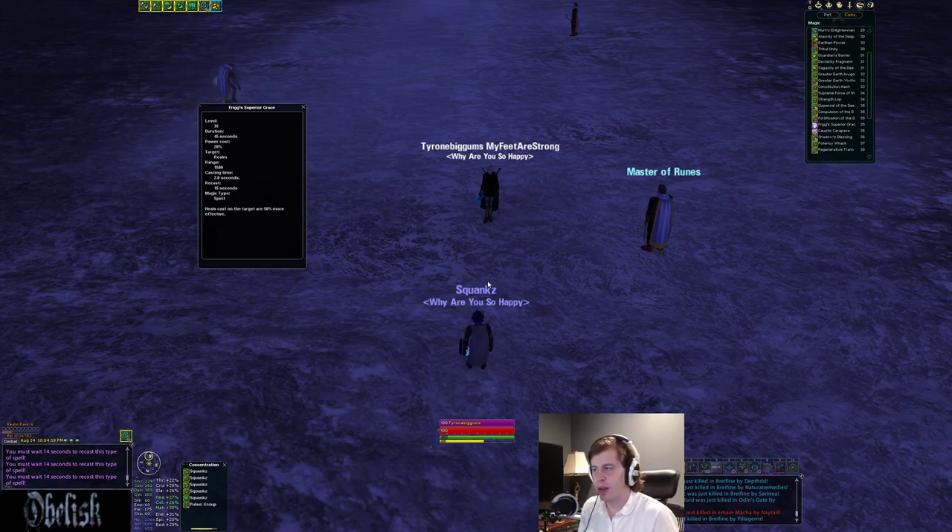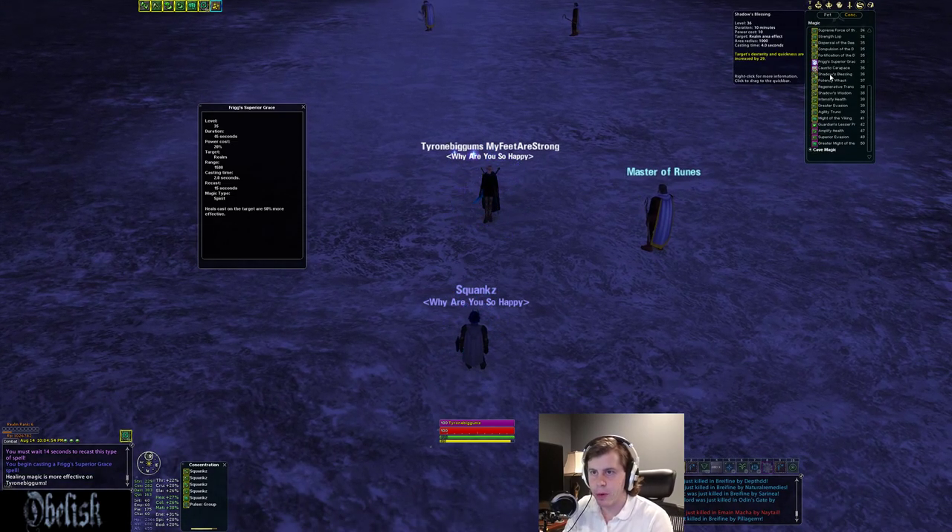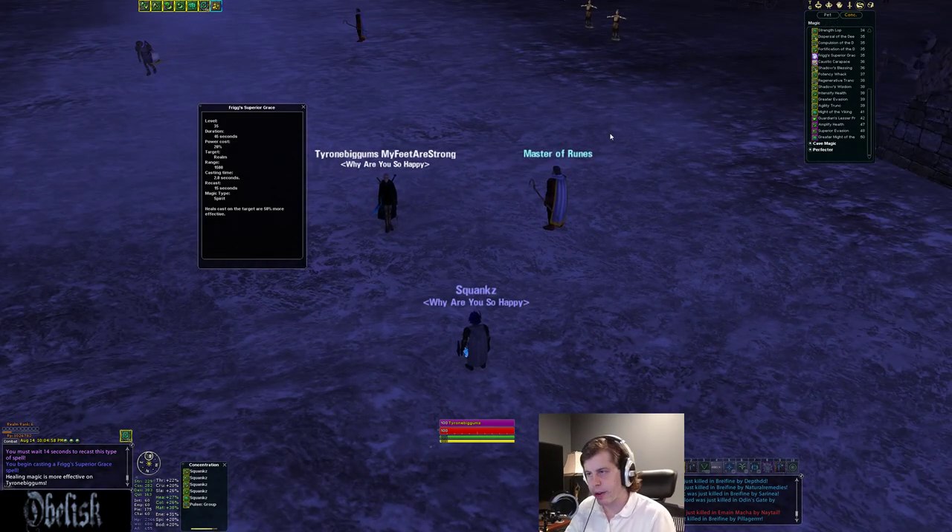With a 45-second duration and only 15-second reuse, you can throw it on people before they need it. If you have a Zerker and a Savage in your group, as soon as they push in, throw this on the Zerker. In 15 seconds throw it on the pack healer or the Savage, then rotate it around those three — because at any time those guys can be taking damage. If you're fighting a tank train, throw it on the SM and then in 15 seconds throw it on your RM, so they already have the heal boost on them.